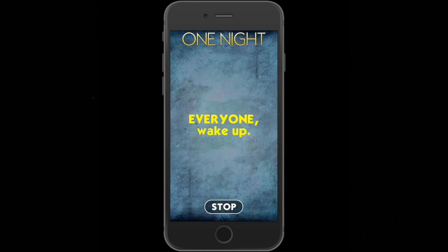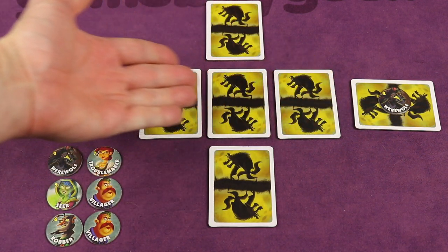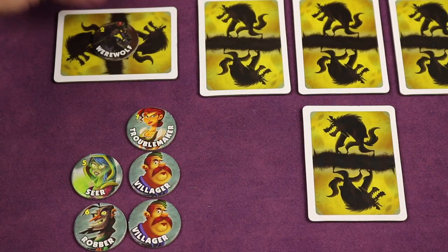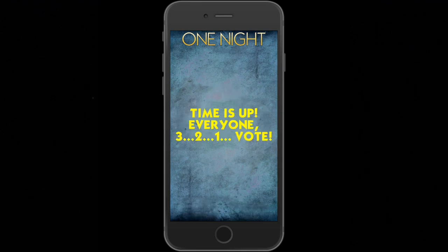Then the players will open their eyes and work together to find out who's really on the village team or werewolf team by deciphering who is telling the truth and who isn't. You can use the tokens to keep track of your assumptions, but you have to hurry up since you only have 5 minutes before you all must simultaneously vote on who the werewolves are.